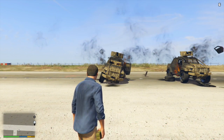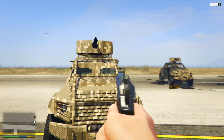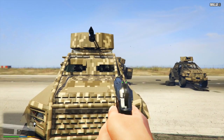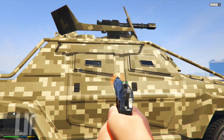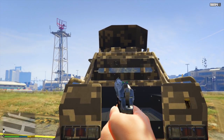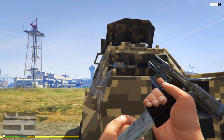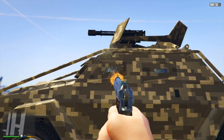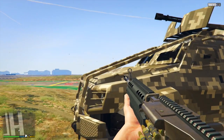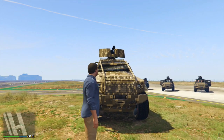Let's figure out if those chassis upgrades do anything for the Insurgent Custom in terms of bullet resistance. The answer is unfortunately no. However, the Insurgent Custom does have better bulletproof windows than the Nightshark — way more rounds going through the windscreen than what we had before. You're going to get at least a little bit better protection from the windows, especially on the sides, which took a really long time to break. The heavy armor plating is really overpowered in terms of concealing you.